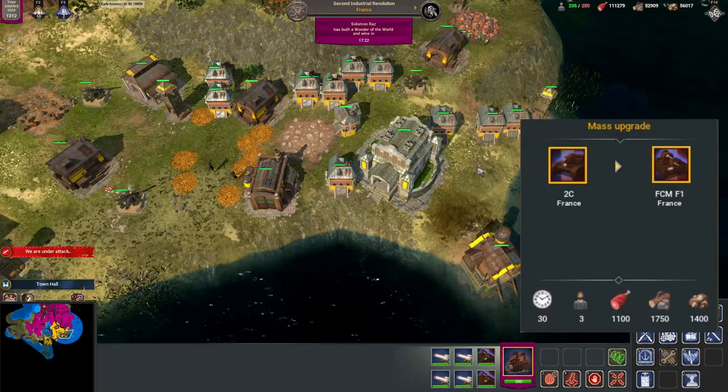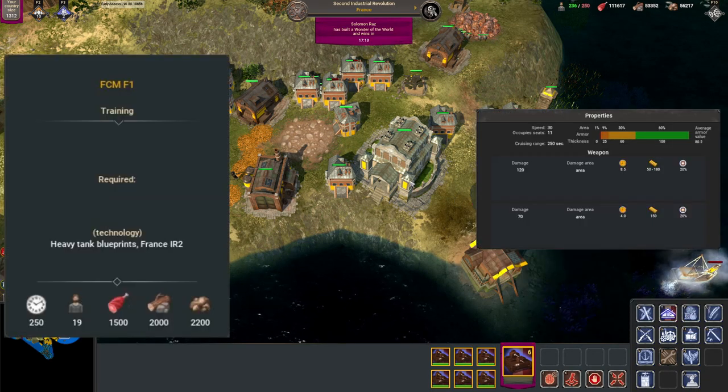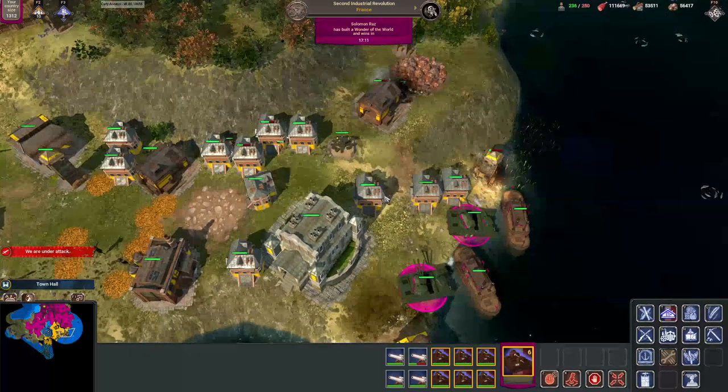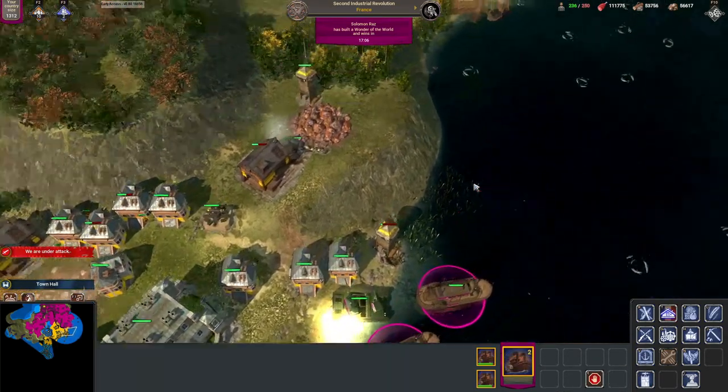Your two sea heavy tanks can be upgraded into the FCM F1, which instead of one cannon and a machine gun comes with two cannons. Their population cost of 19 suggests not building too many of these, but rather using them as a support tank that can push your enemy's troops while your other troops flank and deal damage.